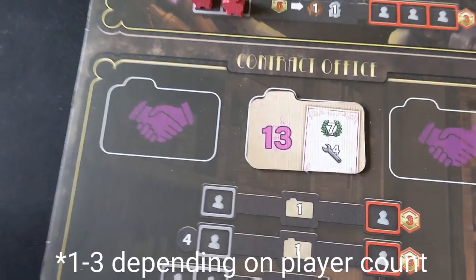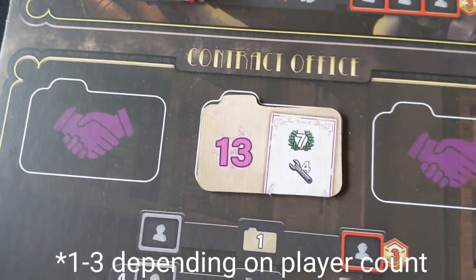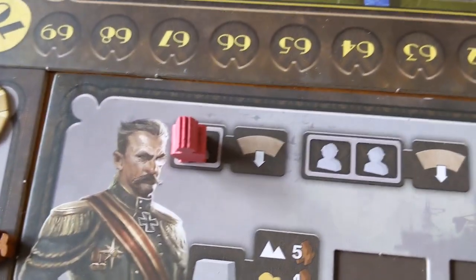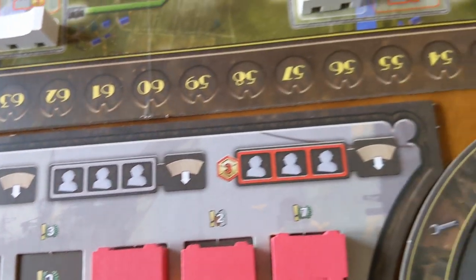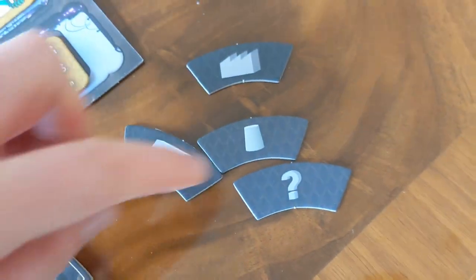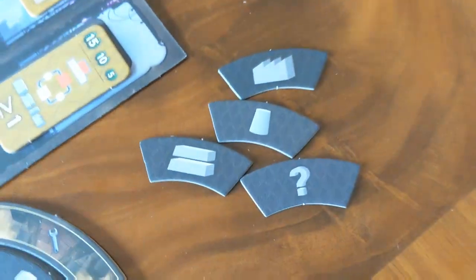There's also one kind of public contract here where it's particularly difficult to achieve, but if you do, you get a rather big bonus. To build things on your player board, the first thing costs you one worker, then two workers, then three workers, then three workers and a bit of money. But you've got to be wary of the fact that you've only got a certain number of each of these things you can actually build — just one of each, plus a wild card if you're not playing the advanced game.